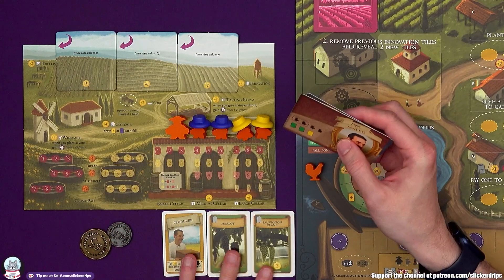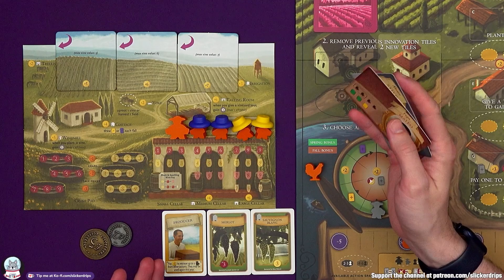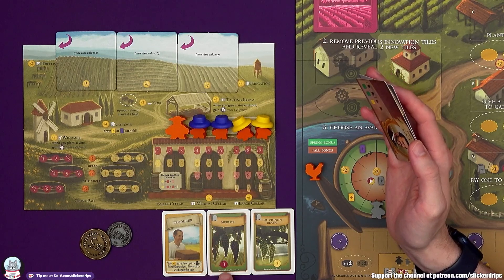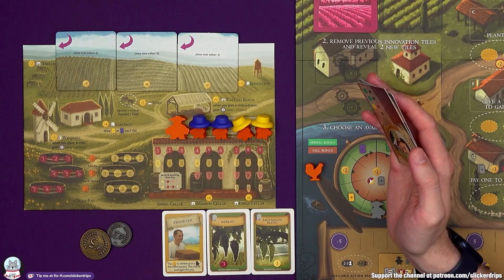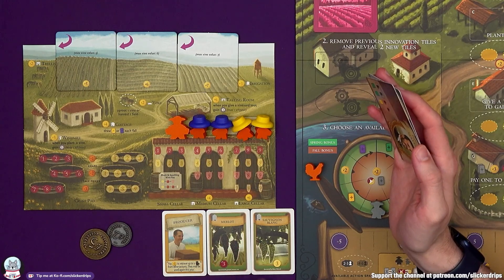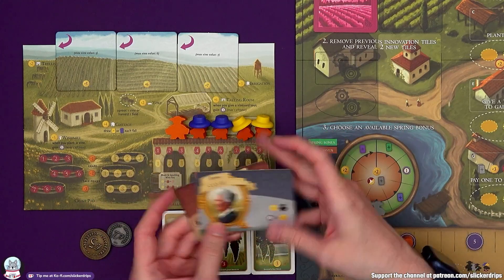I do gain the rest, so I start out with two field cards and a summer visitor card. I've got a nice combo here — it'll take a couple of actions to get them planted, but I've got Sauvignon Blanc, which is a value three white grape, and Merlot, which is a value three red grape. I need to build irrigation first, but if I can get them both planted that's quite a nice field right from the start.